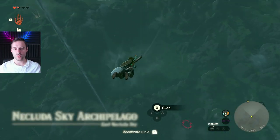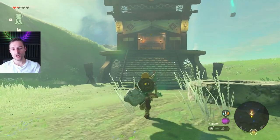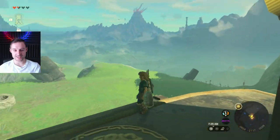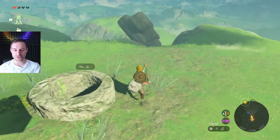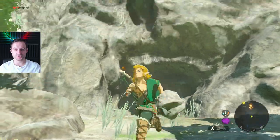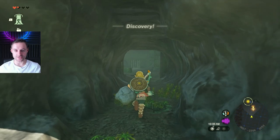The next tower is directly to the west — Poplar Foothills Skyview Tower. When you arrive, the door opens fine but the console is broken with no apparent way to fix it nearby. There's a well with someone calling for help, but you don't want to go down there. What you want to do is find a cave entrance just to the south of Poplar Foothills Skyview Tower, just off the cliff. You'll see some old ruined houses and a rock — the cave entrance is right there, just down the cliff.